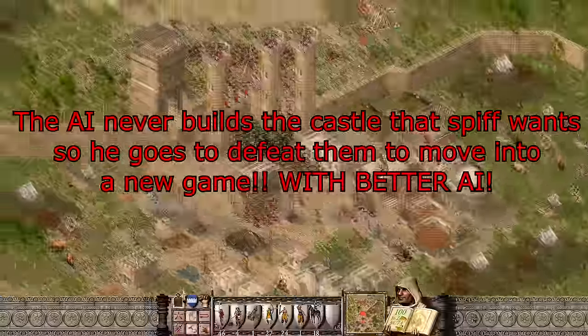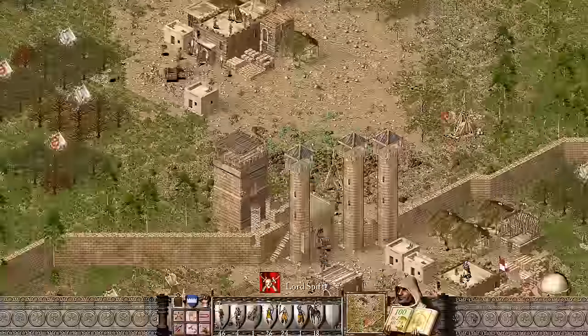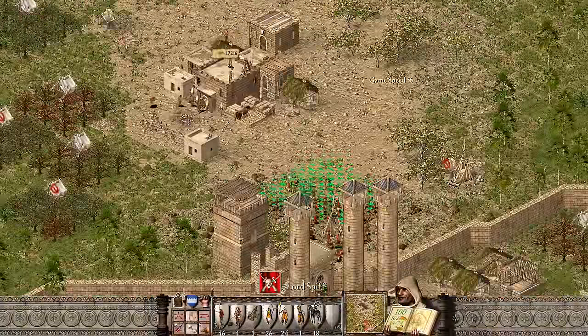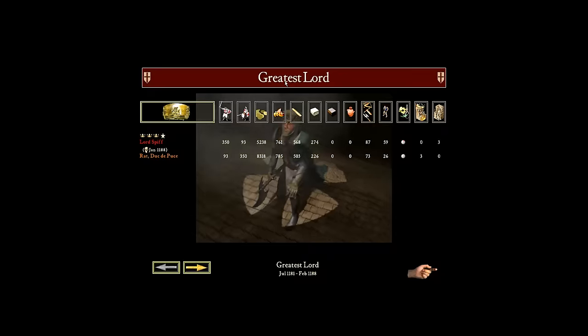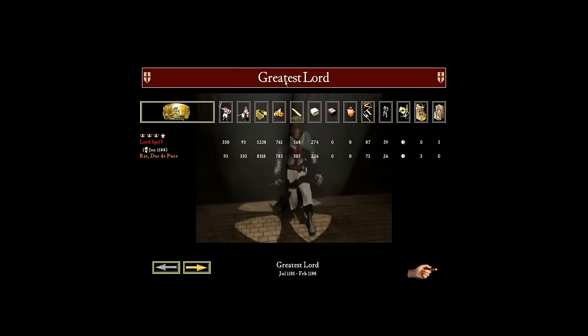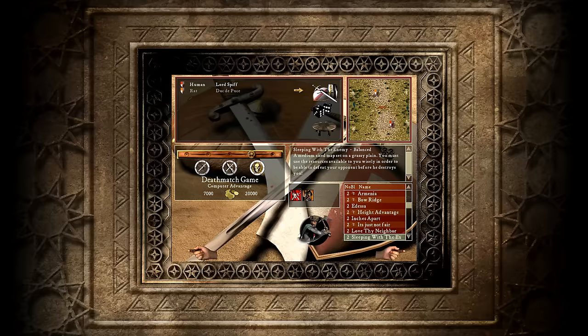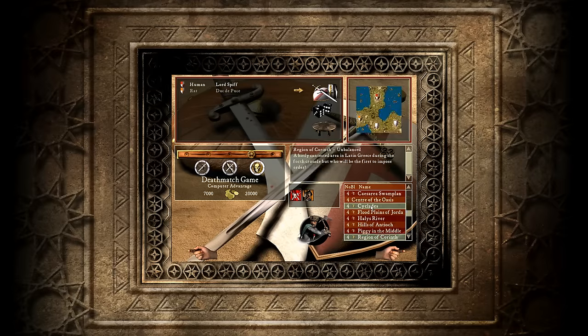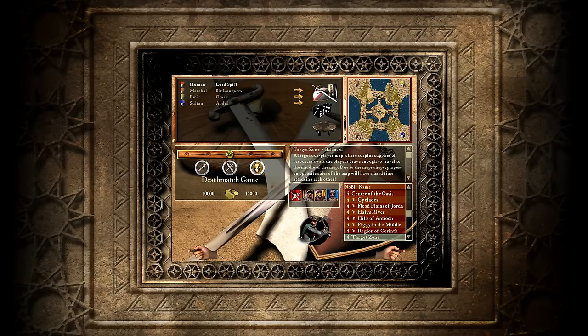I think I've created the army I was looking for. We've got around about 75 archers and I believe that should be enough to just sit right here and out-DPS anything they throw our direction. We have defeated him - he has been knocked to the ground. We have become the greatest lord and are treated to this wonderful 144p cutscene. On to another game - this time I'm going to make it a bit larger so that the AIs are definitely going to put up a fight. It's four players all facing off against each other in a perfectly balanced map. Let us begin.